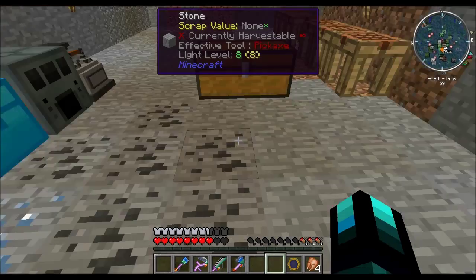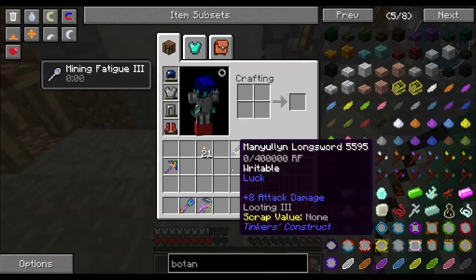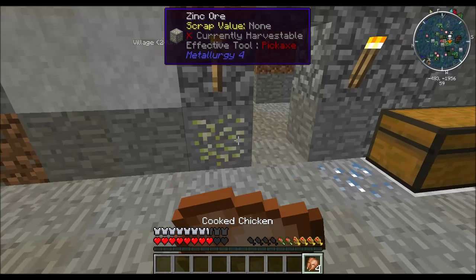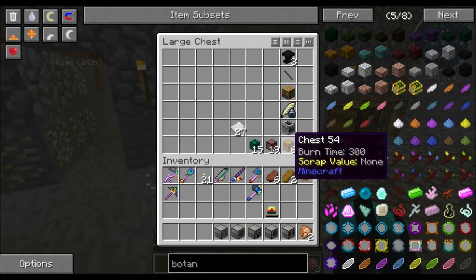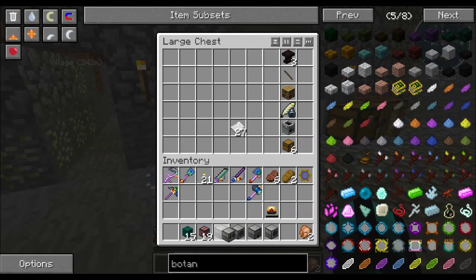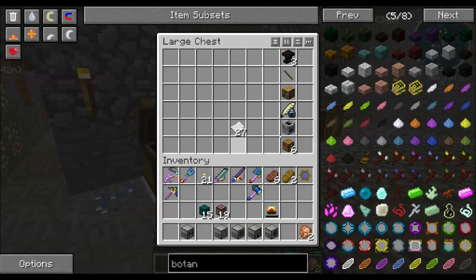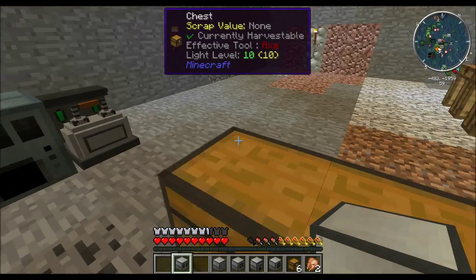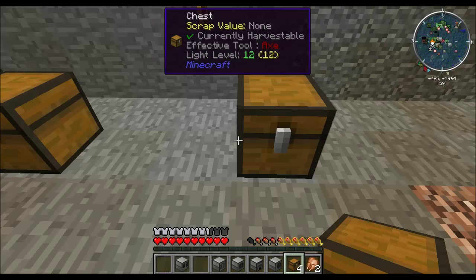The next thing we're going to do is set down machines, because before we can use these tools we need to charge them. I want all this out of my inventory. The first thing we want is the energetic infuser. The energetic infuser is going to allow us to charge our items up. So what I like to do is put this here. I get to say hello again YouTube — during this video my microphone cut off, my headphones died. They weren't supposed to. So the rest of this video will be dubbed over after recording.